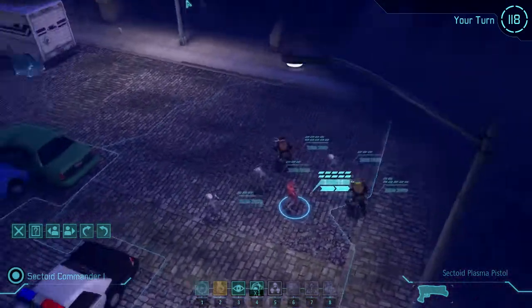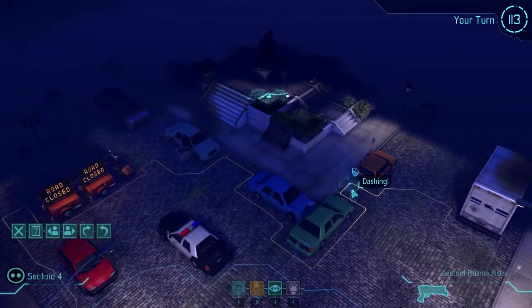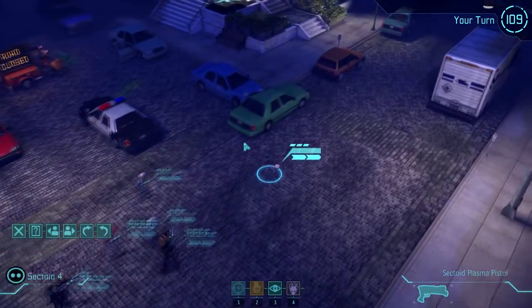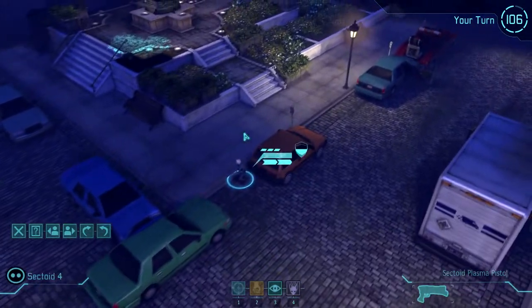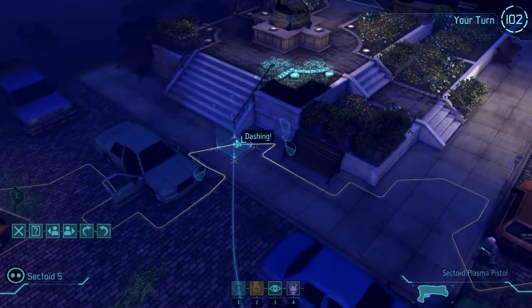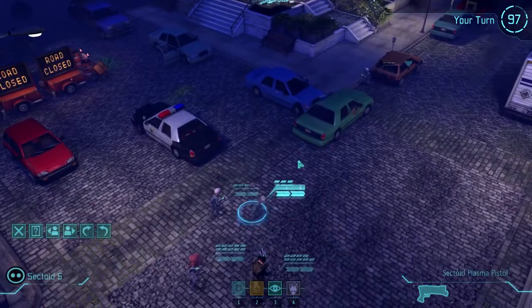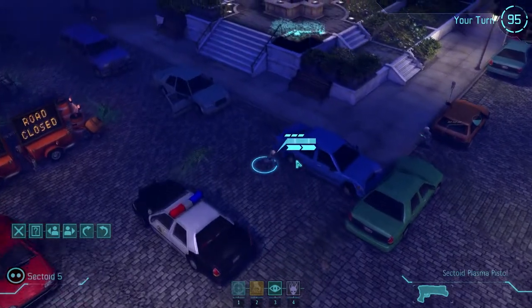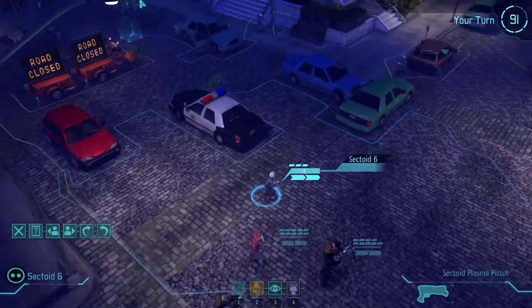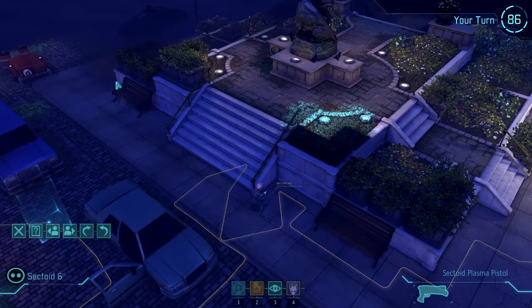So we start the game. Let's take our scouts, which are these sectoids over here, and make them help us scout — that's kind of what they're here for. Another sectoid. Another day, another sectoid. I'll take him over here. Let's just play it like that — I'm going to take this guy over here and then make him move over here.